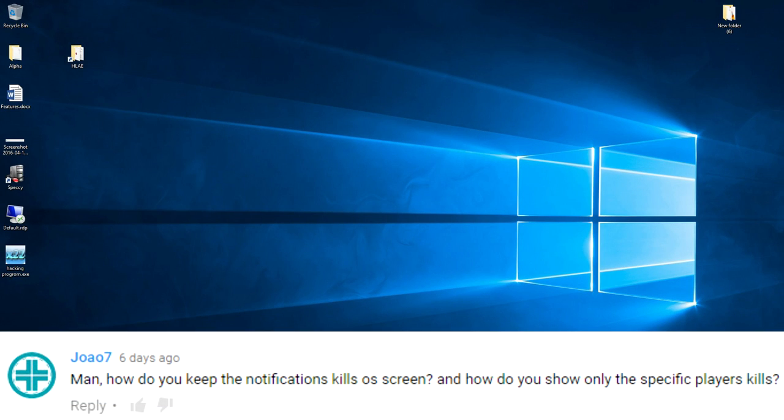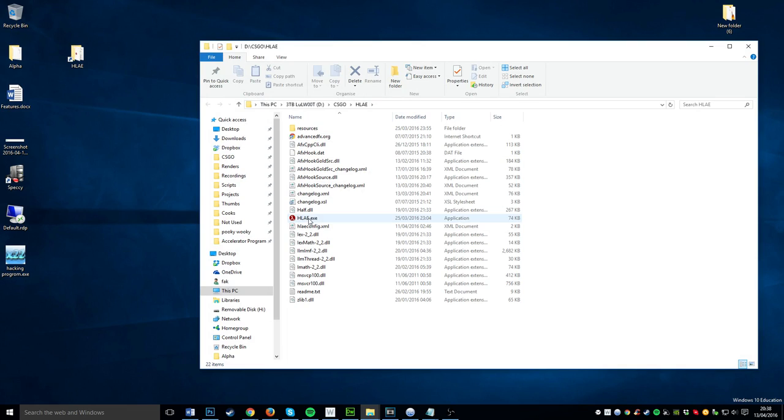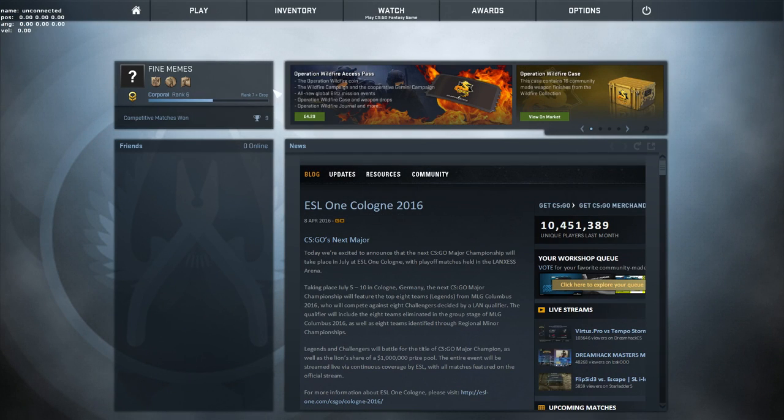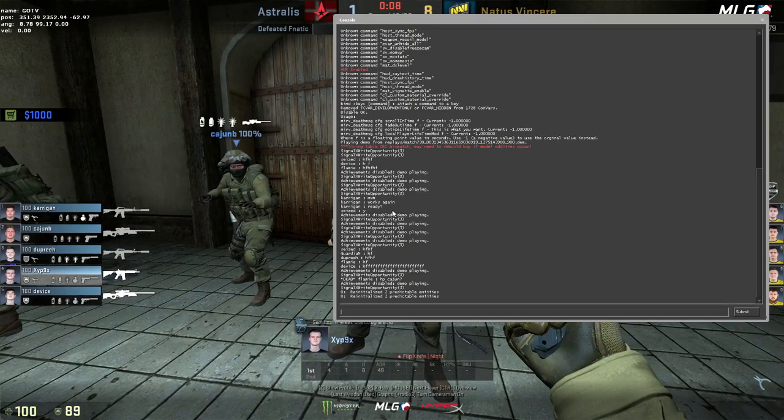Joa07 asked me to make a tutorial on how to keep the death notices on the screen for longer and how to show one person on the notices. To start off, you want to load up HLAE, go to the custom loader, do the basic stuff, load up CS:GO, then load up a demo, and then you'll type in this command.